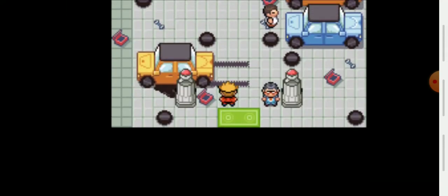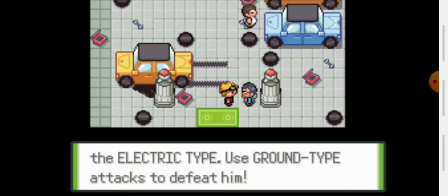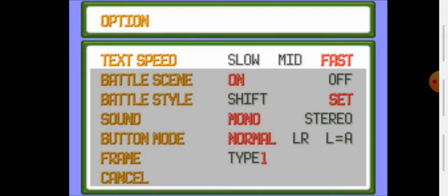Without further ado, let's jump right into this gym battle — I feel like it's been too long. An NPC gives advice: Sparky is a mechanic who trains Electric types, so use Ground type attacks to defeat him. At the end of the last episode I made sure to put the battle rotations on Set rather than Shift, so that when they bring out their next Pokémon I don't get a chance to respond until after it's out — giving it a more realistic battlefield feel.